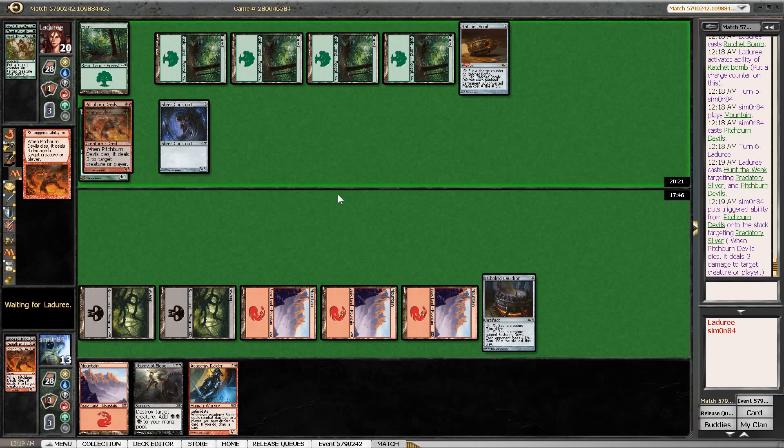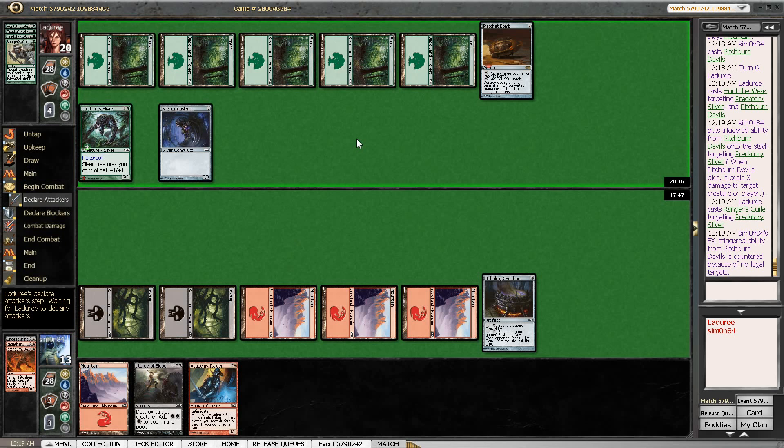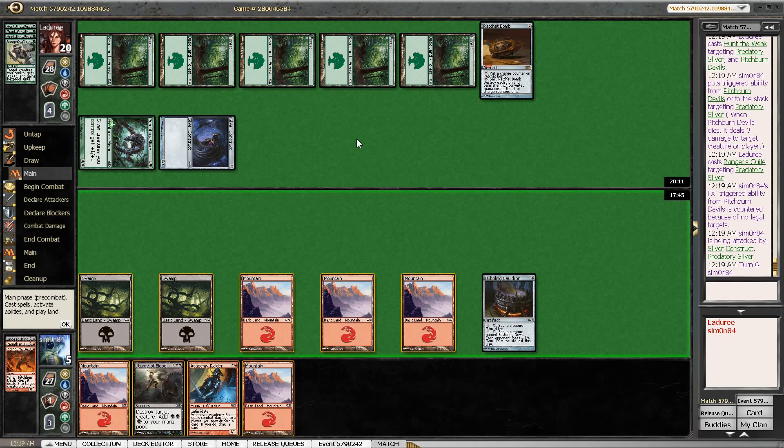I'm going to reduce the amount of damage we are taking here. And a hexproof trick — this is pretty insane. Still think we are fine here; we do go down to five, but we have Liturgy of Blood against this maniac.